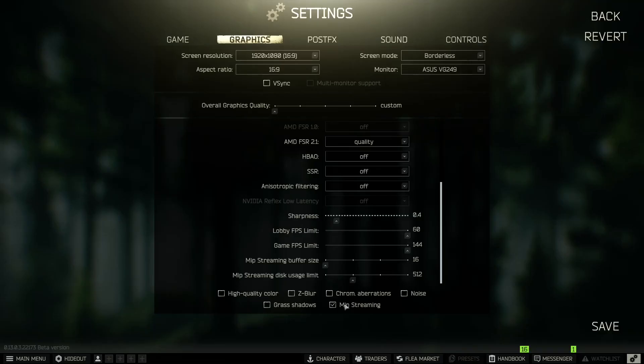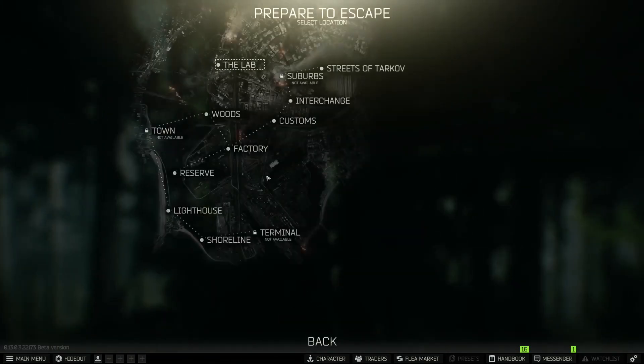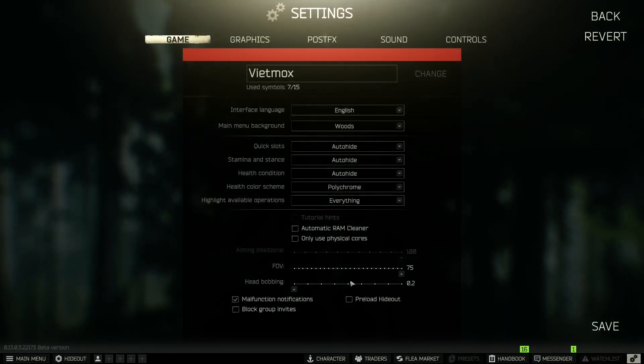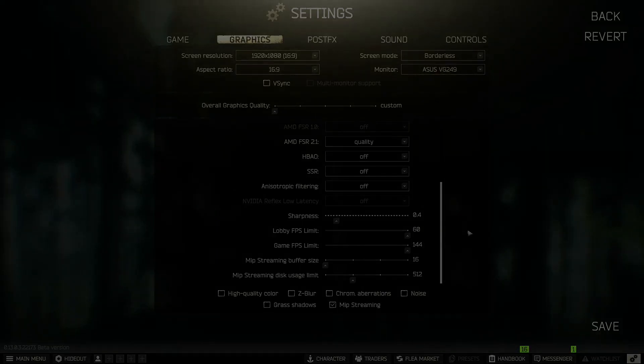But mip streaming right here is very important. Turn it on, restart the game, and see if it works. That's how I solved my issue — before I couldn't play maps like Reserve, Customs, or Lighthouse. I was only able to play Factory, but turning mip streaming on fixed everything. So go ahead and give that a try. If it doesn't work, good luck finding another video — I'll catch you guys later.